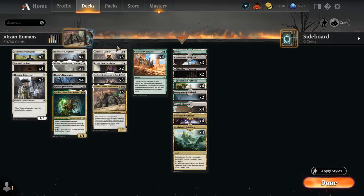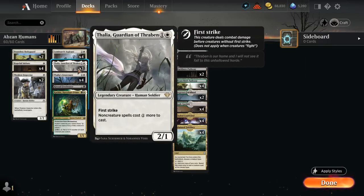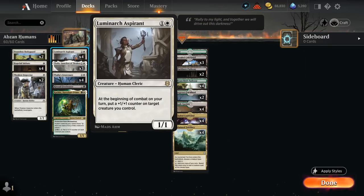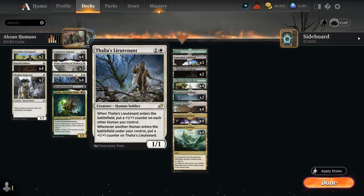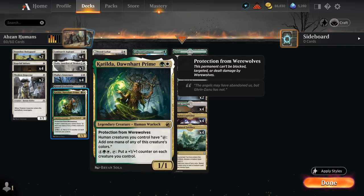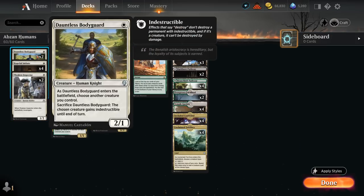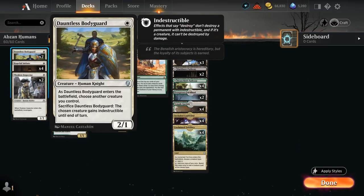I'm also trying out two copies of Extraction Specialist, which has a few neat synergies throughout the deck. Getting back any of our powerful two-drops is great, especially creatures like Aspirant that don't need to be attacking or blocking to be useful. Same for Thalia's Lieutenant and Freebooter, which both have nice enter-the-battlefield abilities. Even Catilda can still tap our creatures for mana. Our one-drops include Inspector with a nice ETB effect we can reuse, and Bodyguard is great with Specialist — we can sacrifice it and bring it back, making our most valuable creature indestructible.